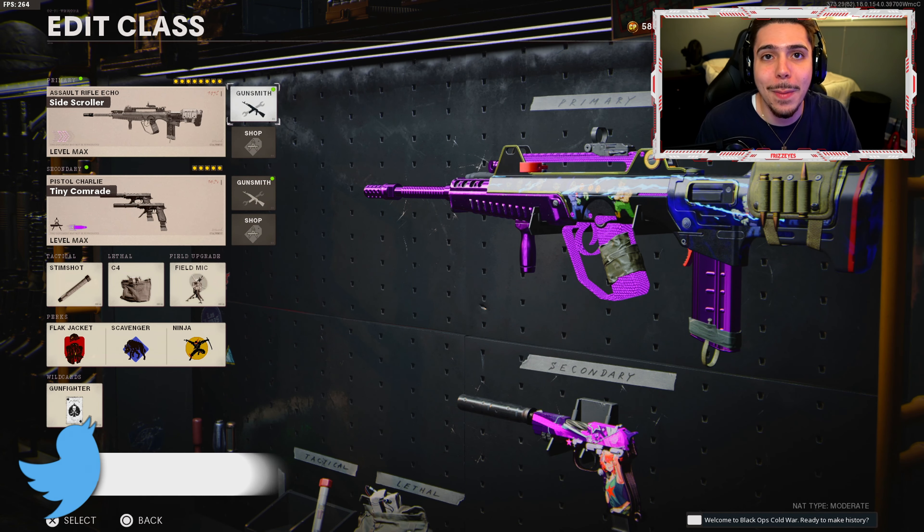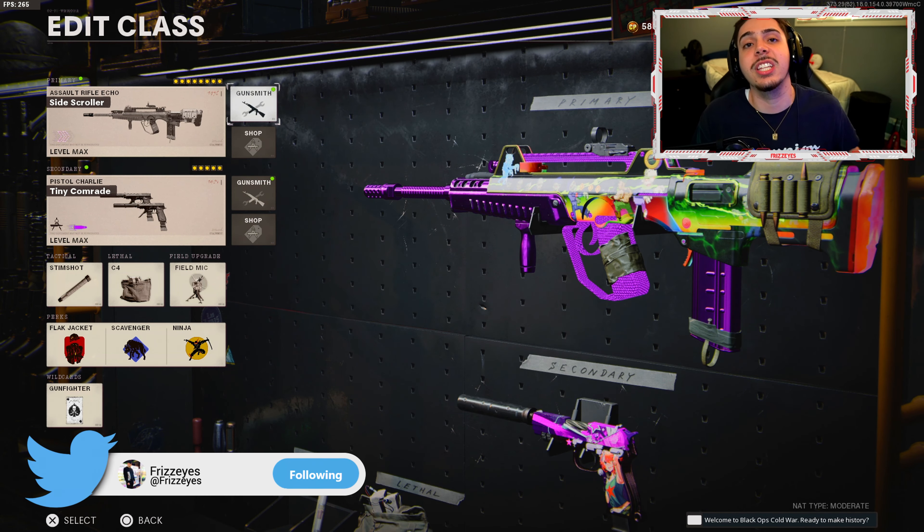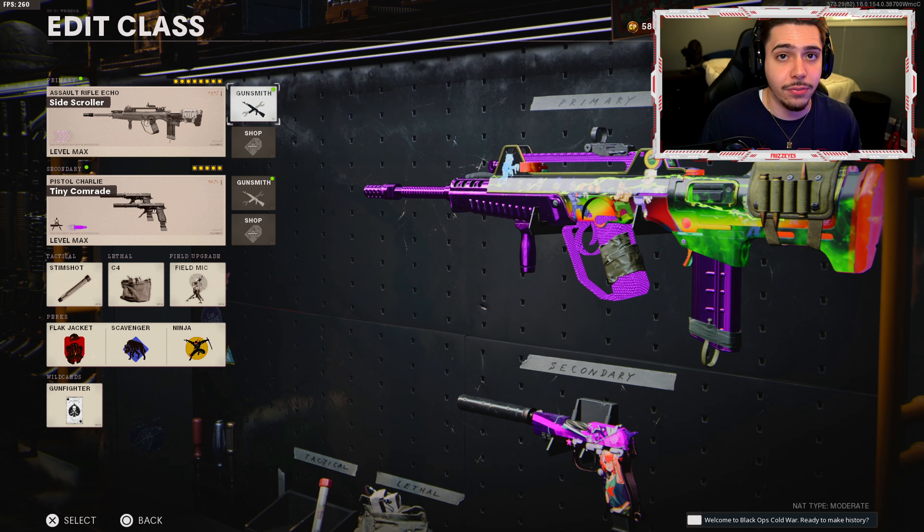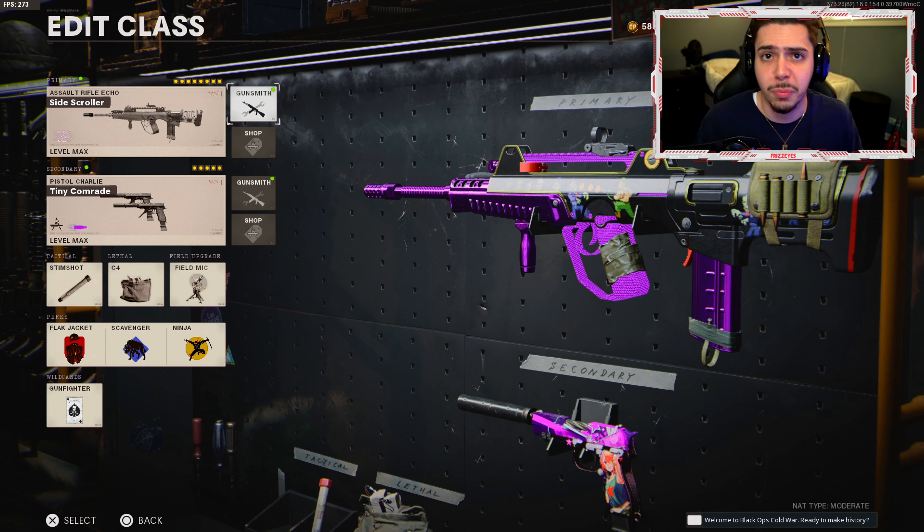What's going on guys? So in today's video, we are going to be using the recently buffed FFAR in Cold War. If you guys remember, at the beginning of Season 3, we received a massive buff on the FFAR. They made the Task Force usable, the weapon just became a lot more accurate, and you could just use the weapon and have fun and find success.